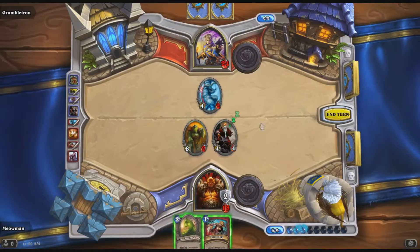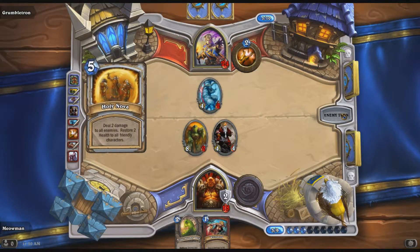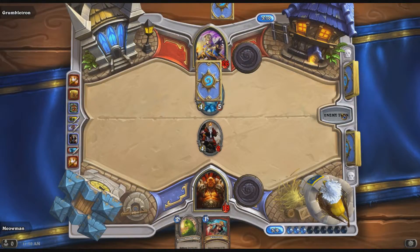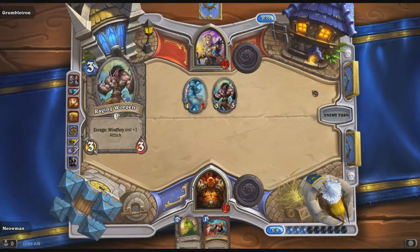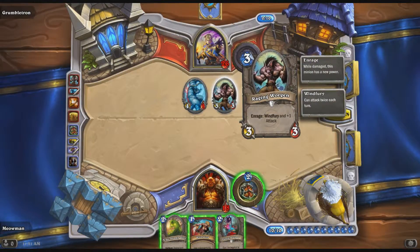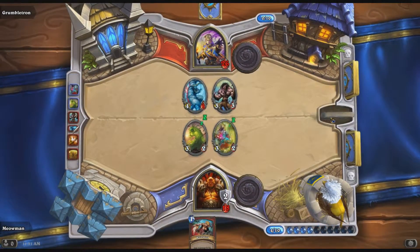I'm worried that if I play Ooze, he'll just Holying Over and then I'll be done because I'll have no minions in my hand. If I hold him back and he does Holy Nova, at least I have cards to play. This screws up my Whirlwind play of course because you can't really Whirlwind when there's a Raging Worgen - he then becomes enraged and goes from doing 3 damage to 8 damage. So it's a pretty easy play - do that and hope to live.